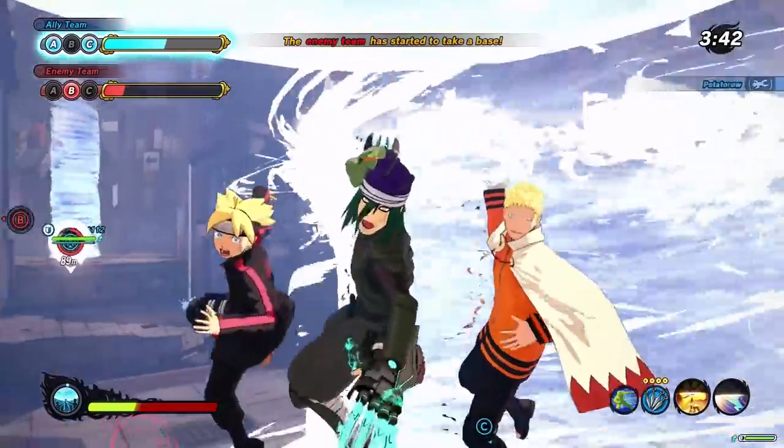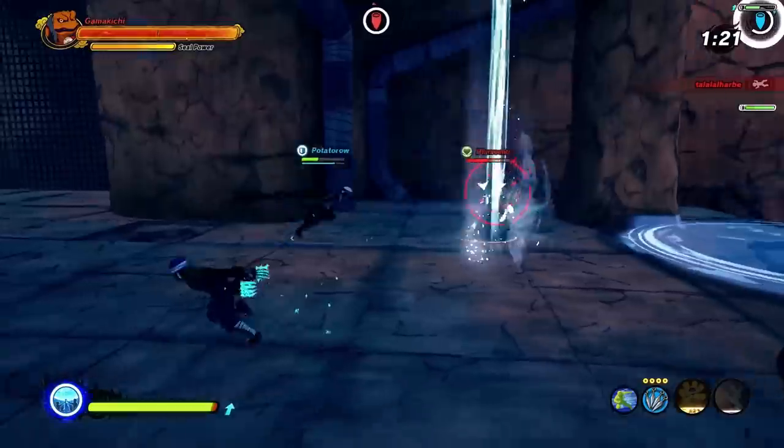But before we get to Sakura, let's talk about that attack type ultimate jutsu, the Super Uzumaki Rasengan. It's basically a big Rasengan that you throw — that's pretty much it. This ultimate absolutely sucks at close range.